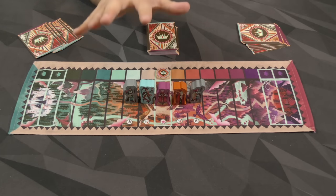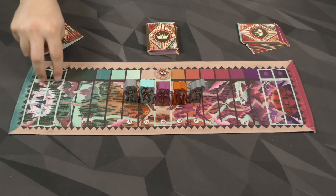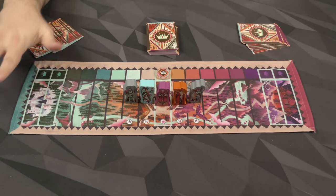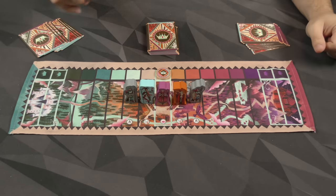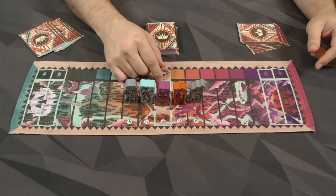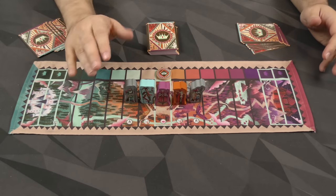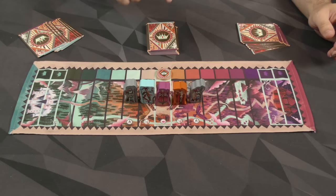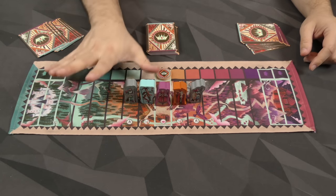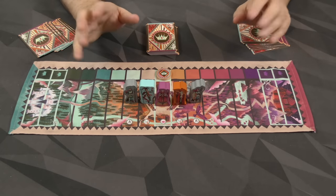Your objective — the way you win — is by one of three things. Getting the king into your duchy, which is the two spaces closest to you; if you get the king into either one of these, you'll win. If you get this token into your duchy, you win. Or at the end of the game, if neither of those two things happen — which is when we run through this deck twice — if the king is on your side of center, then you will win that way.